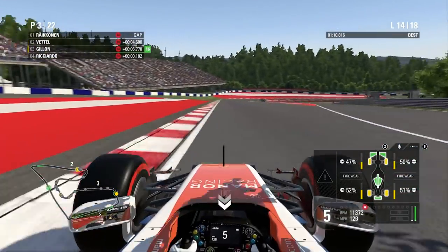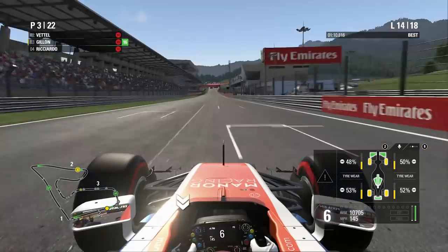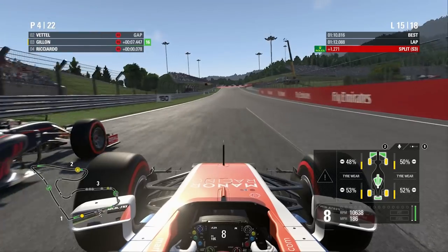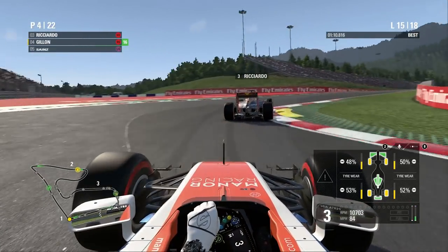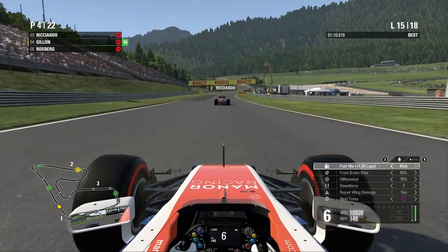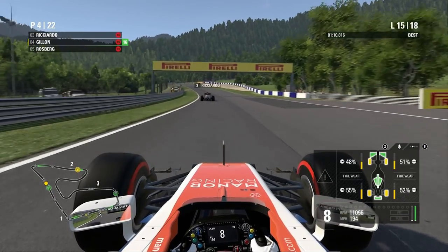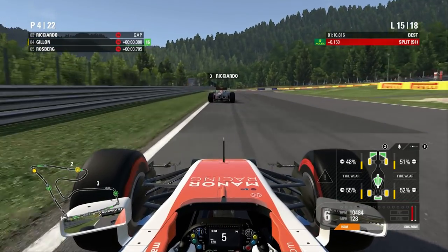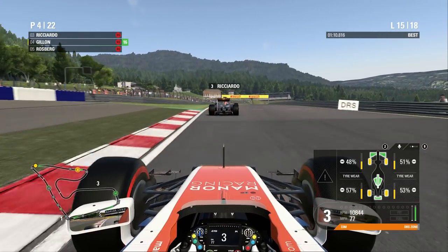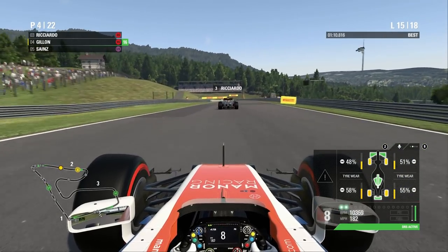Looking behind, there's a bit of a gap to the cars behind — if we don't battle too much that should guarantee P4 at worst, which would be nice. It looks like Ricciardo's going to try it on the outside with good straight line speed and DRS. Are we going to get back up the inside? We're going to let him go there because we want slipstream down the next straight and DRS after that. But we've had a poor exit there and he's had a great exit, which has cost us a lot of time. We're barely getting slipstream now. Even though he's not great in a straight line, I think he's going to get us.